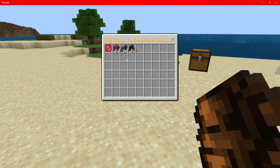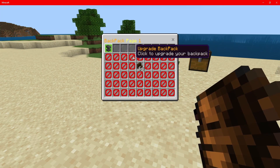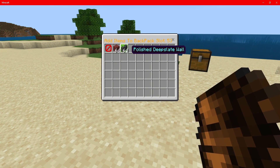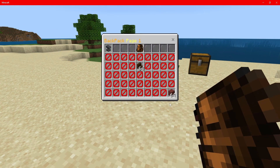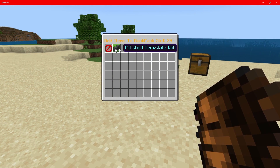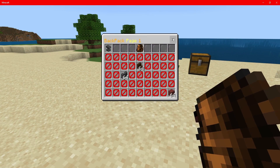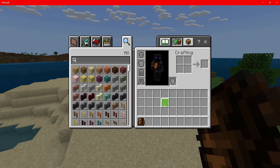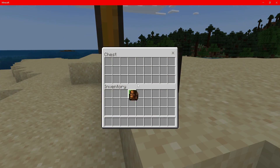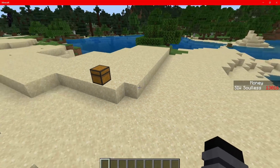Now if we click on dark oak stairs, as you can see dark oak stairs are there. If we click on the bottom right and put in some mangrove planks, mangrove planks are there too. And if we click on a slot and select polished deep slate wall, as you can see the items are now inside of our backpack — they've gone out of our inventory.